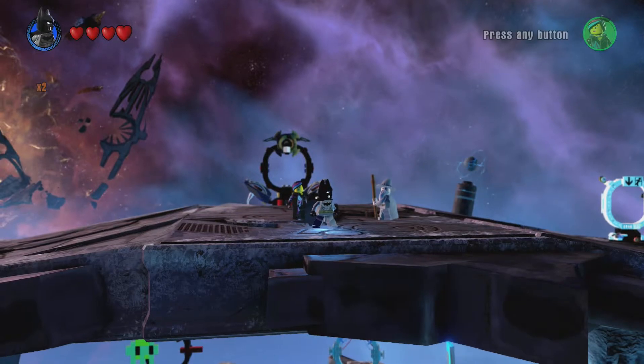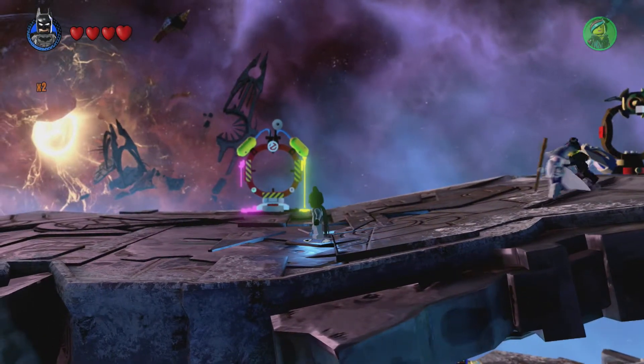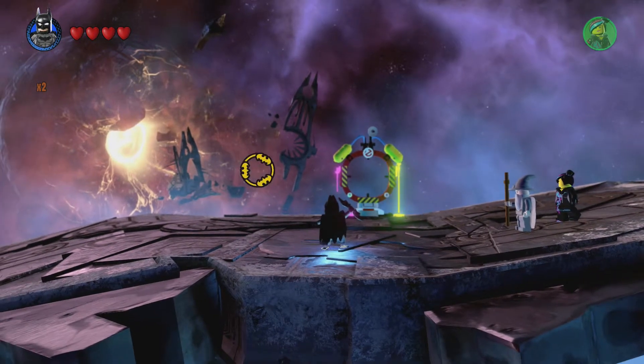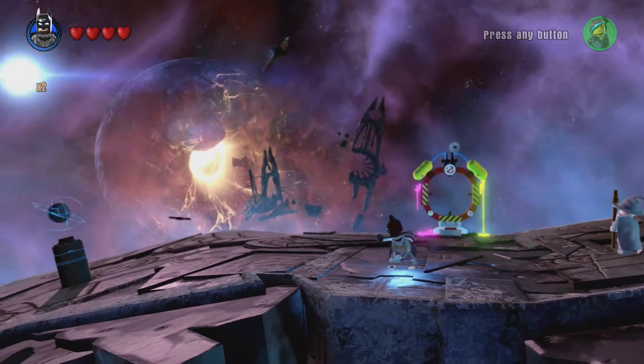Also, Batman has boomerang, where you see those little Batman switches and you throw a batarang at it, and then it will activate a switch. His last ability is that he has stealth.